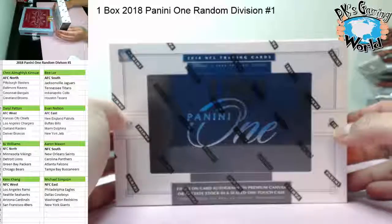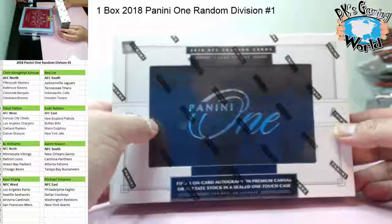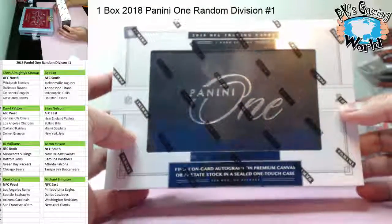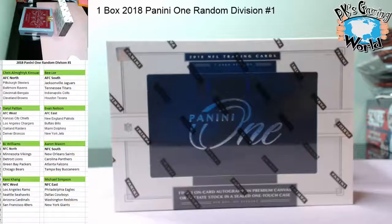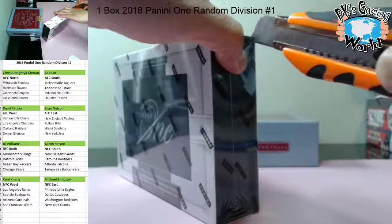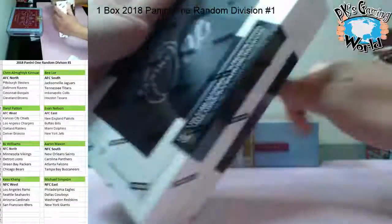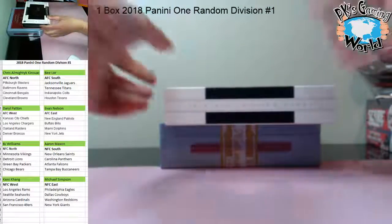Welcome to PK's Gaming World. We got one box, a 2018 Panini One - this is a random division break number one. There's one card, one on-card autograph inside this box. Good luck guys, the divisions are over there. Let's begin - just a short break, easy one card, one box break, random division.